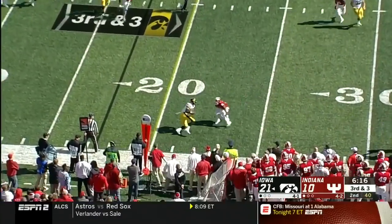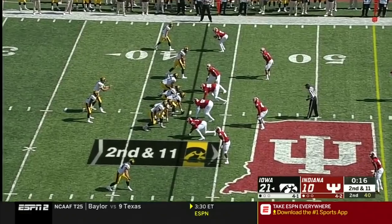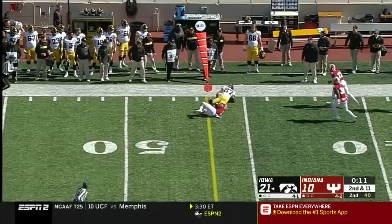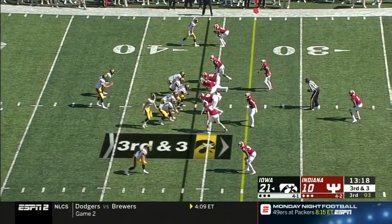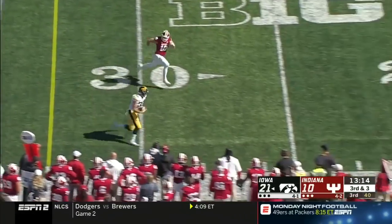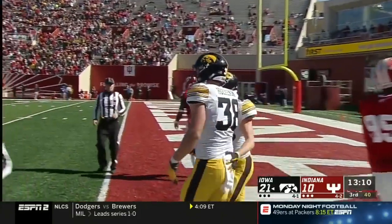Pressure coming, first down to Noah Fant out to the 21. A lot of time off the clock there — the snap was with 15 seconds to go. A first down, but Fant cannot get out of bounds; they'll have to call a timeout. It's third down — three of five today on third downs. Make it four of six, and a big hit there to Hockinson, who went out of bounds inside the 10-yard line.